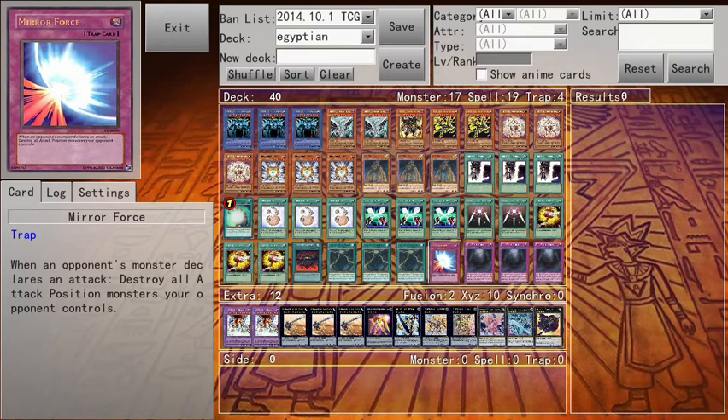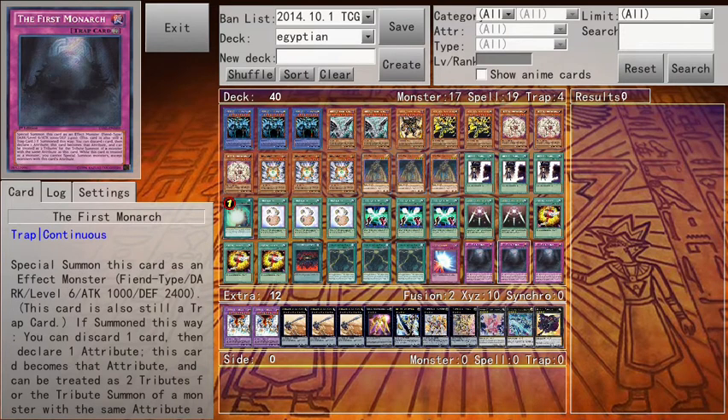One Miraforce for defense. And The First Monarch — discard, you special summon it, put it in defense, and activate the effect: discard one card, declare one attribute, this card becomes that attribute, and it can be treated as two tributes for a tribute summon of a monster with the same attribute. So when you're about to summon Obelisk, activate this card, declare Divine Beast, discard one card to pay for the effect, make it Divine Beast, and tribute summon. Bam.